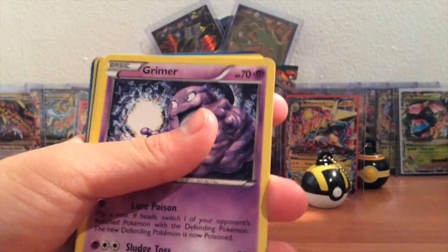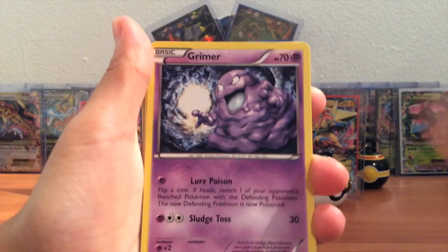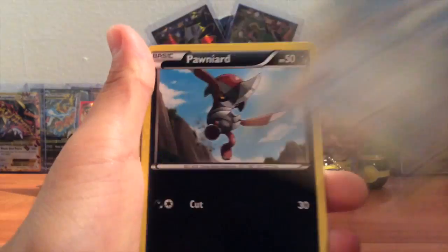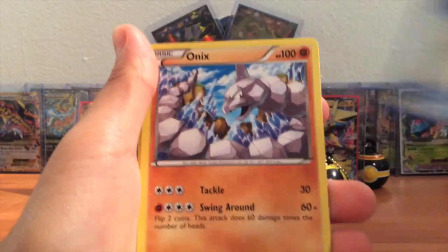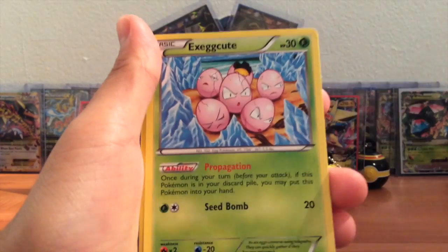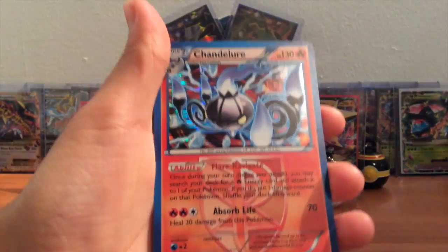Alright, let's see what we can get — hurry up! We've gotten all rare reverses so far, that's good. Grimer, Adam, Phanpy, Chinchou, Budew, Team Plasma Badge, Onix, Exeggcute, Dino reverse common, and Chandelure.